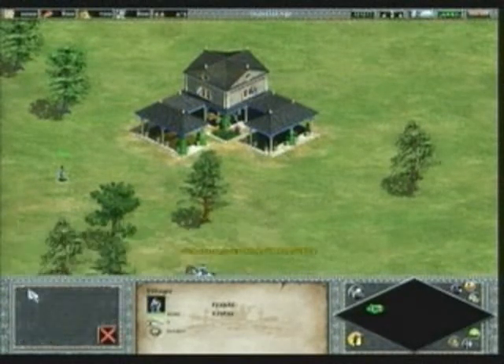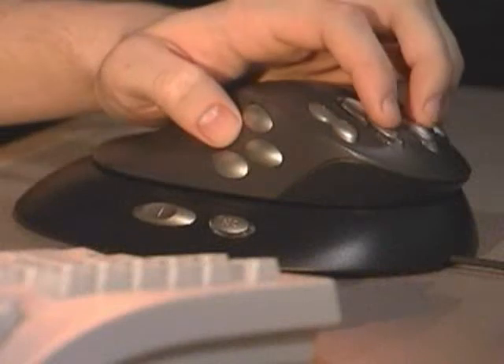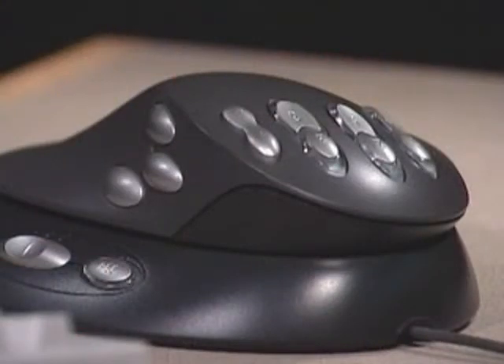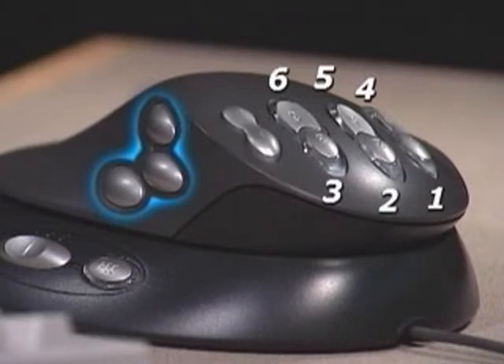These tasks that would have required multiple keyboard commands can now be accomplished with a single press of a button on the Strategic Commander, greatly increasing your efficiency. The three shift buttons located on the side of the controller allow you to program up to four commands per button, buttons one through six.